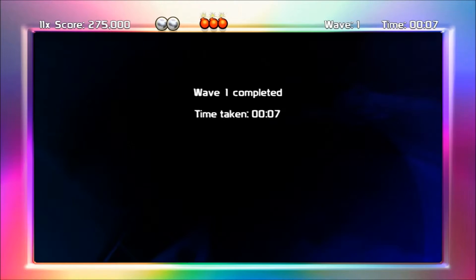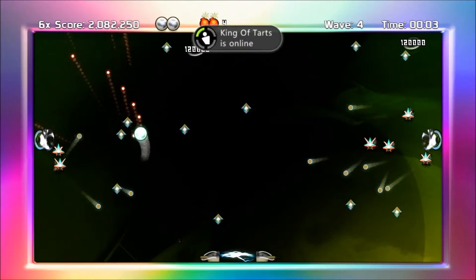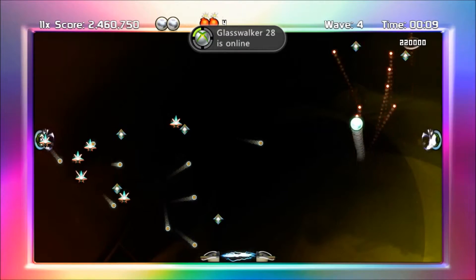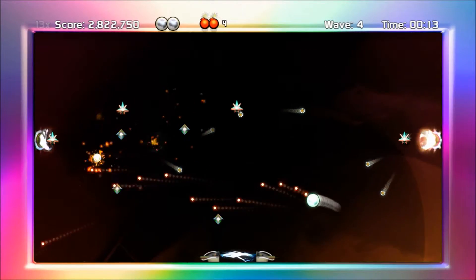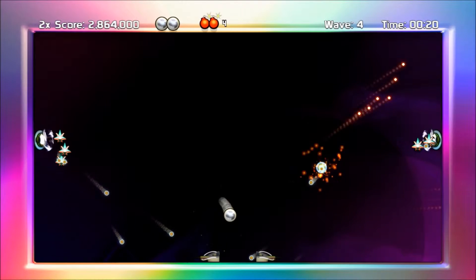Crystal Quest is pretty much a modern take on Pac-Man and it will see you guiding your sprite — in this case a silver ball — around the screen in order to collect every crystal in each of the waves. You will not be able to finish the level until you've collected every crystal. The crystals are what keep the blow gate in the middle of the screen charged and stopping you from exiting the level.